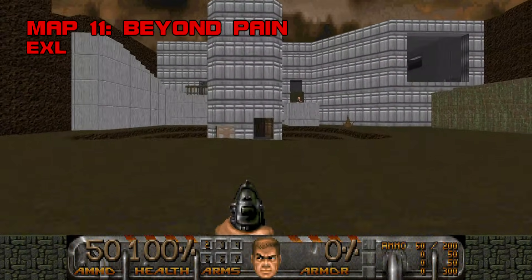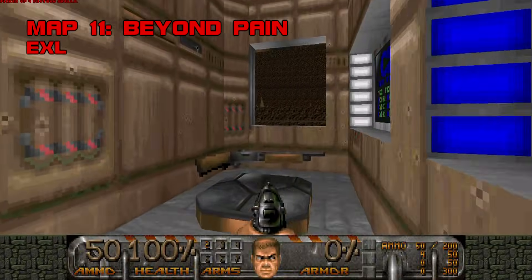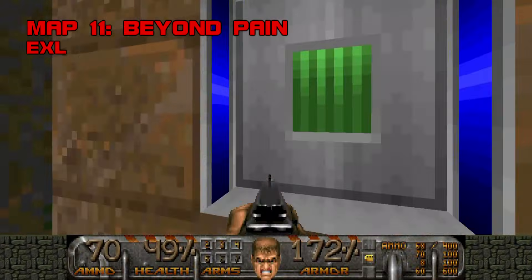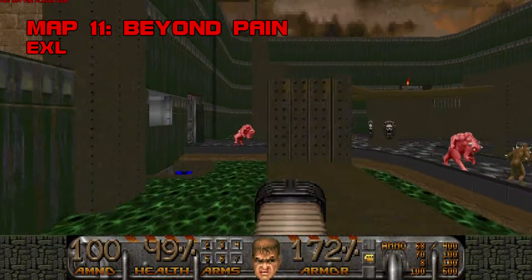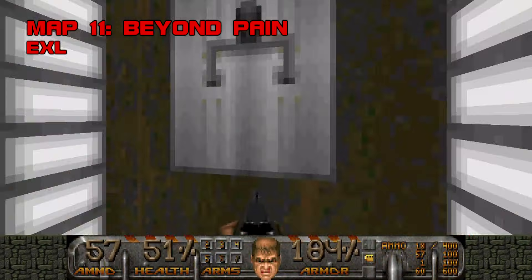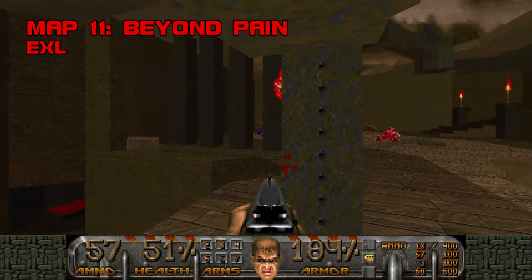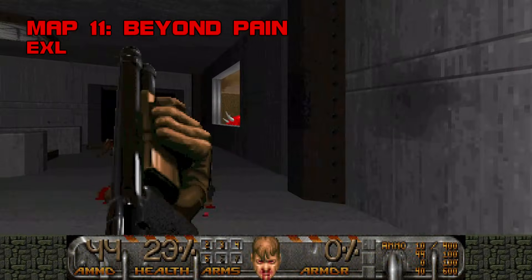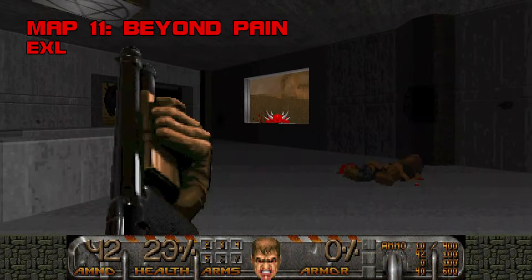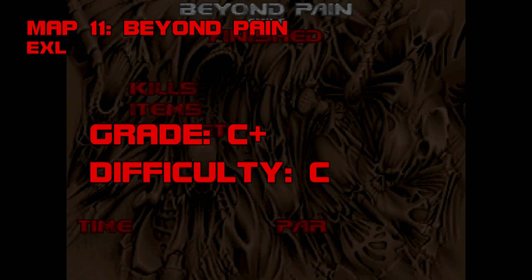Map 11: Beyond Pain. Despite its title, which would better fit a Gene Bird map, Beyond Pain is of neutral difficulty — a nondescript facility that adds yet more green slime to the megawad. The visuals are on par with Doom 2, and the layout is pretty confusing. It's one of those maps where it's not immediately apparent what most switches do, but the music gives the whole thing a chipper tone and some of the action is okay. I'm kinda split on this map — sometimes I have a good time, sometimes it's a slog. For this recording, it was the latter. Grade C+, difficulty C.